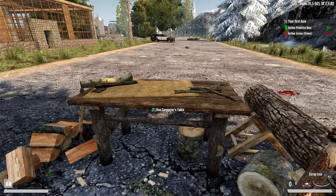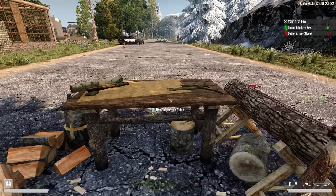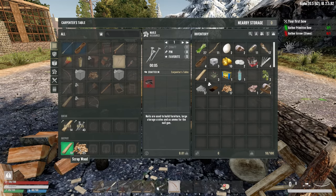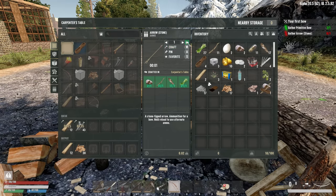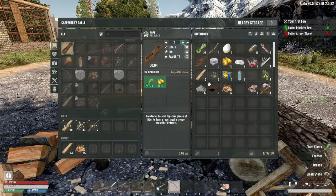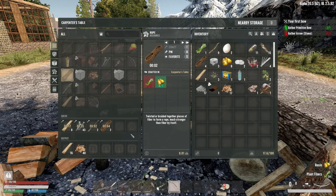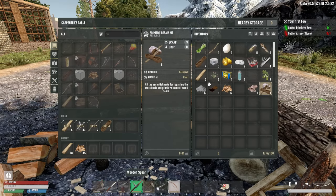Here we go. This is the carpenter's table — the beginning workstation that allows you to basically chop wood. You get logs, you can turn them into planks and scrap wood, or firewood, with firewood being the best for campfires. Just made a bow and we've got some arrows to make. We also need lots and lots of ropes, because ropes are used to make primitive repair kits, and that's how you repair the stone axe and things like that.